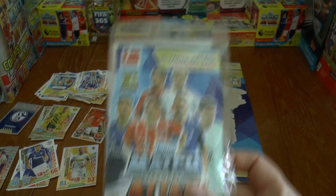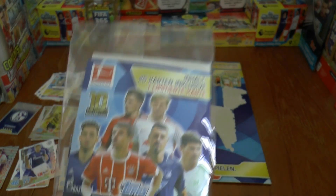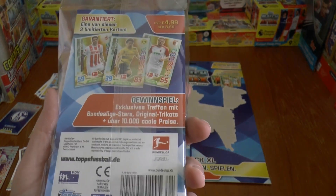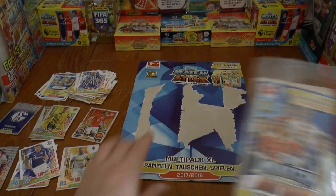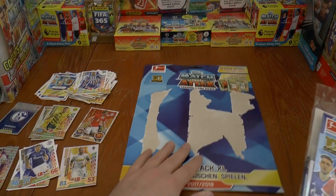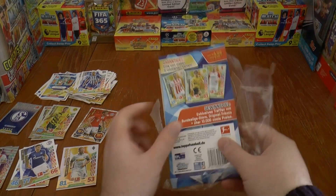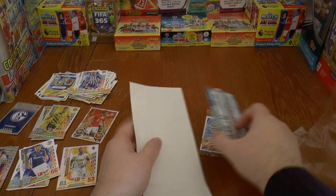Let's move on to our blister pack. In this blister pack there's 25 cards including one limited edition card — one of these three: Pin and Court, Kagawa, or another. They'll also be giving away Pro 11 cards. These blister packs cost €5, compared to €9 for the multi-pack XL. This one's fairly easy to open — you can cheat and see the limited edition through the pack, but we won't just yet.